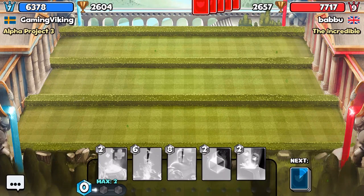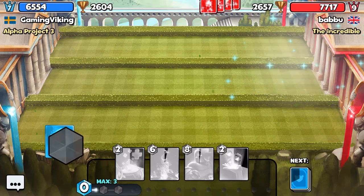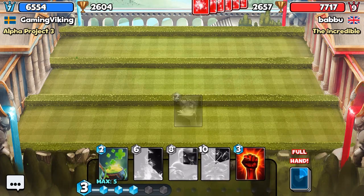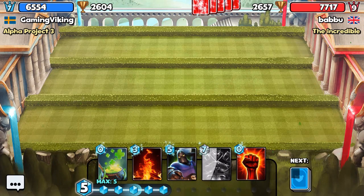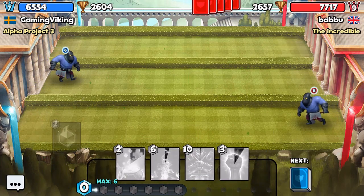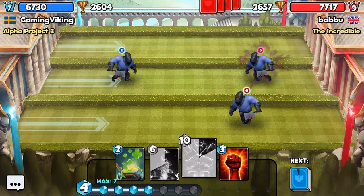We can get really unlucky with our starting hand if we don't get crystals, so we're of course going to lose a few matches — that's unavoidable. We're going to wait for the next card and then go with the mana troll and then the Executioner. Most people we face here usually have kind of similar card levels to my main account — at least a few levels on me on every single card.